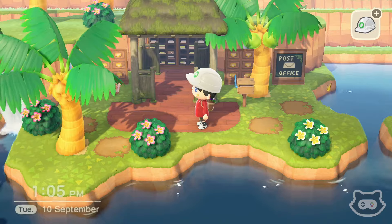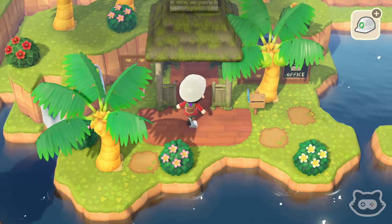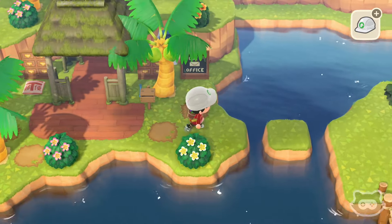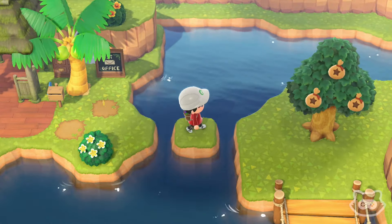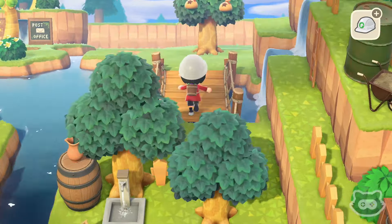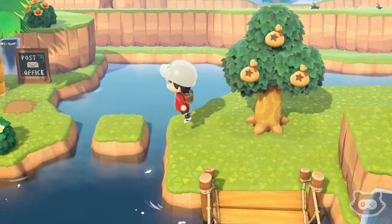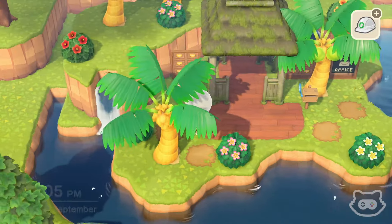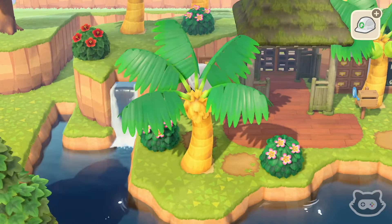We'll probably have to plant some more stuff up on the top of the cliff at some point. Oh, it's a shame — I've got a money tree over here. Do you know what would be really cool? A money coconut tree! I wonder if we should put a money tree up there. Anyway, let's go and just chat with Tom Nook and see if we can get this mailbox customized.